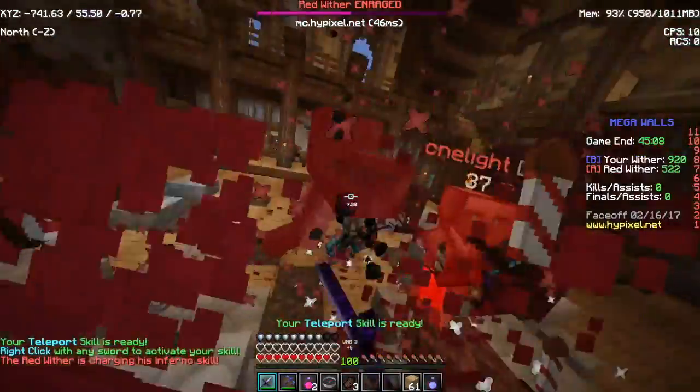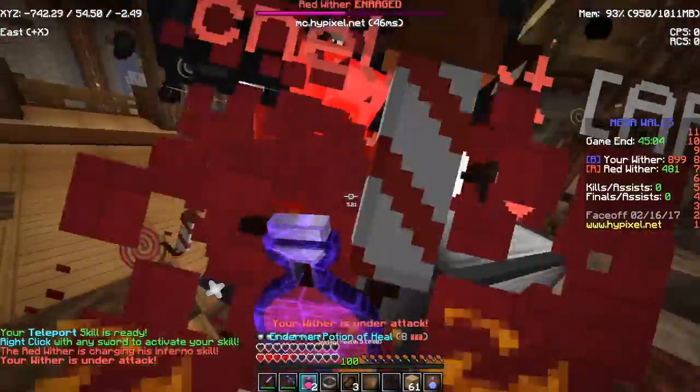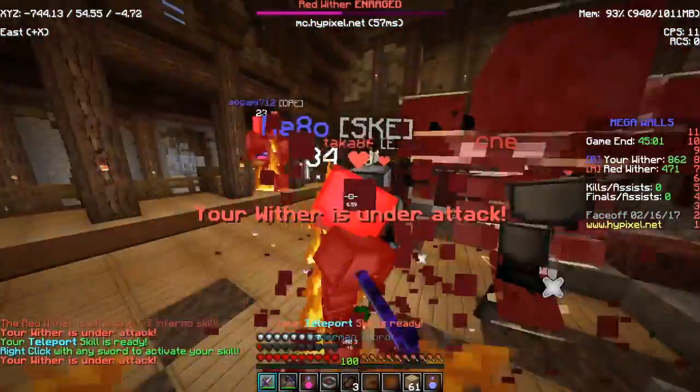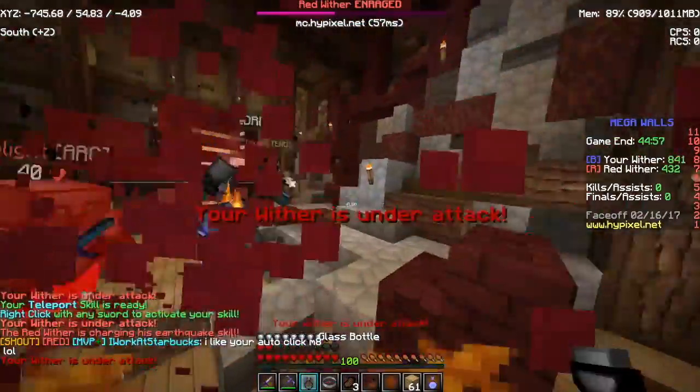Let's quickly get this Wither down to possibly 400 health before we die. Let's pop one. And it deals some health. Let's pop another one now, because Earthquake does a lot of damage.